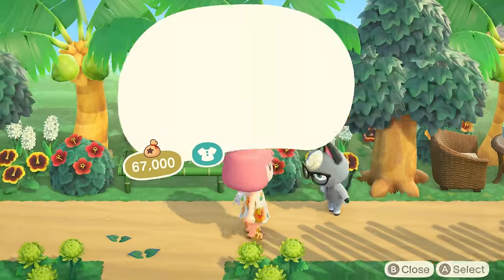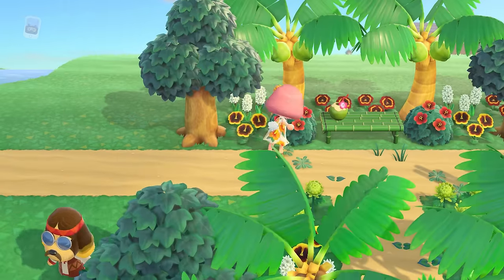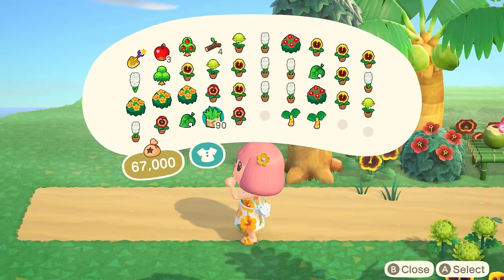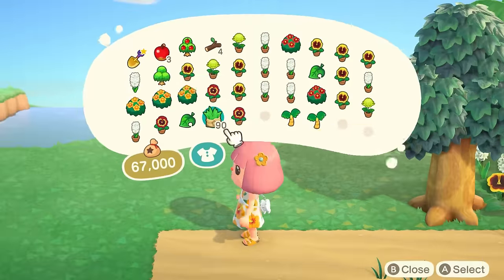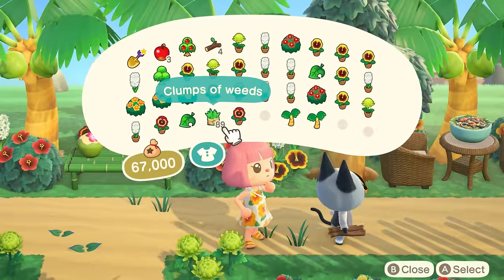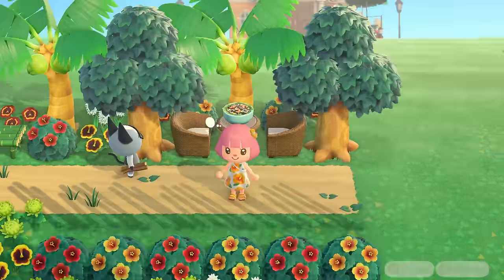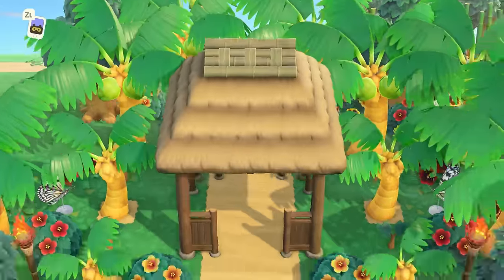At one point, I realized that the sand pathway was looking a little bland, and I thought it would look great to add some custom codes on top of it — but of course, custom codes are forbidden on this island, so I decided to opt for some weeds instead. I actually love how this turned out, and I think the pathway looked way more lively with the addition of weeds.